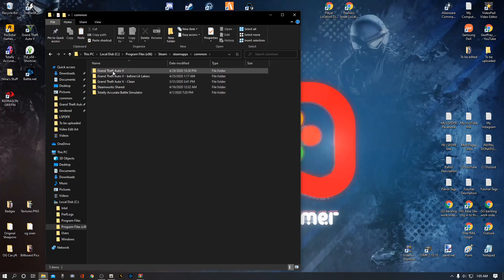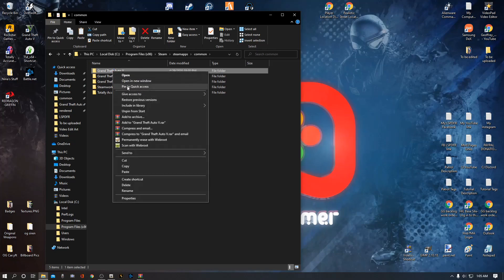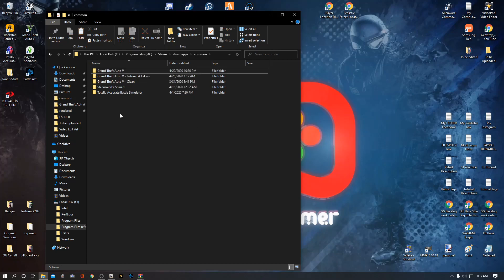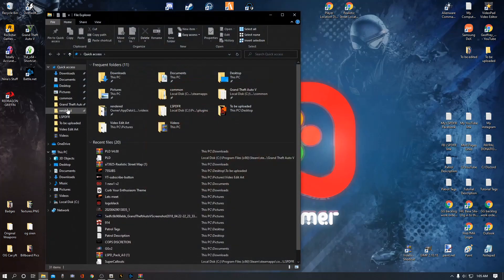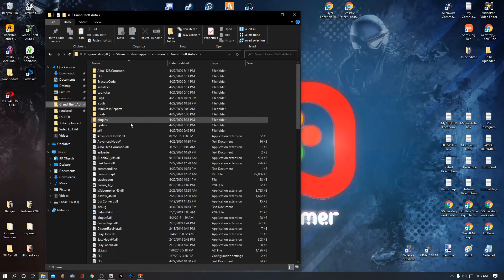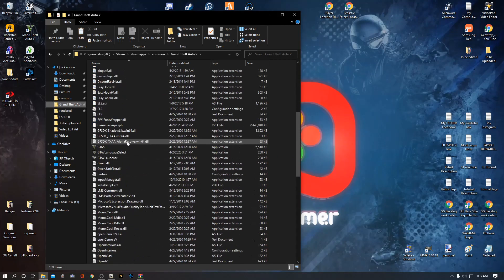Also go up here to your main file, left-click it, right-click it, and pin it to quick access. That's going to bring it right over here on the side. So now next time you ever want to put mods in you can click that and go right to it — you don't have to go through your disk drive and all that. You can just click Grand Theft Auto and boom, here we are in the main directory.